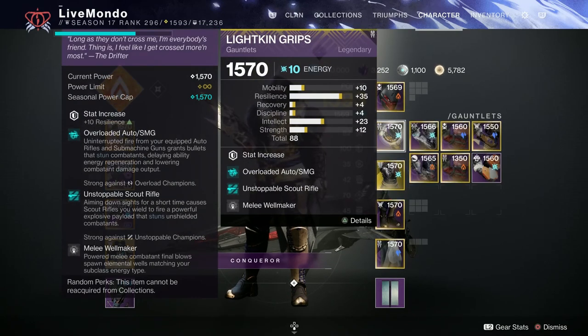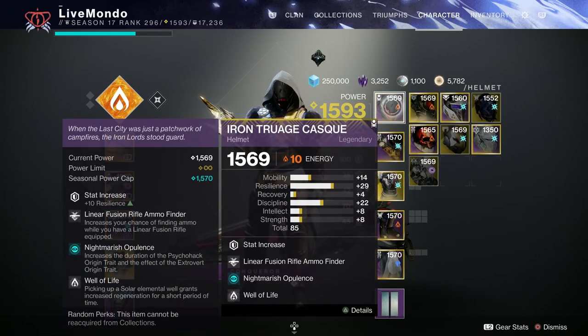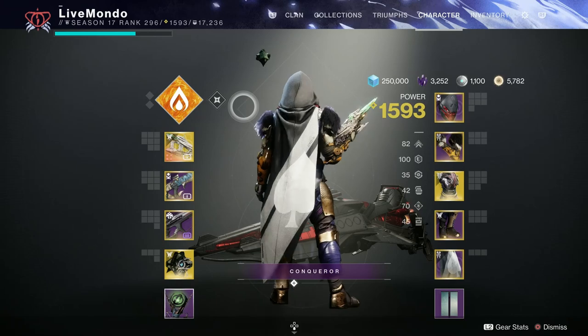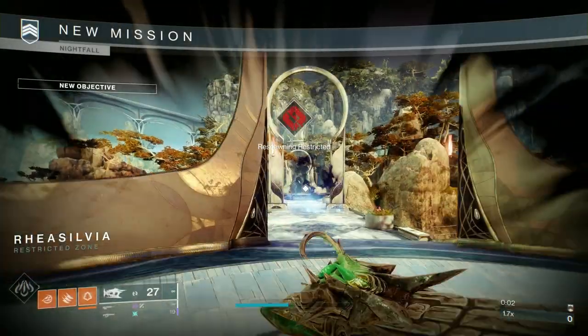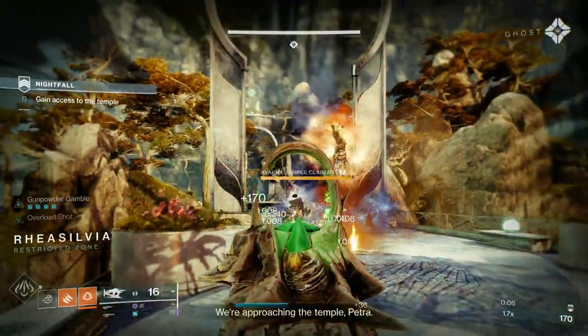For some reason, sometimes you will only get one ammo from a brick for Linear Fusions with the Stormchaser. I'm wondering if the three-burst from Stormchaser makes the game think you're getting three rounds per brick — probably not, because there were times I was getting five and six from them.